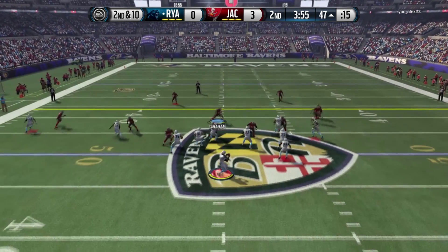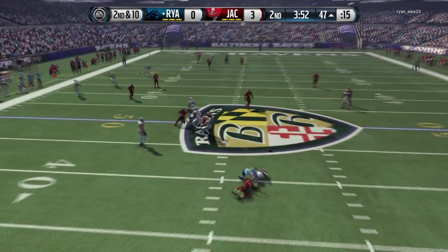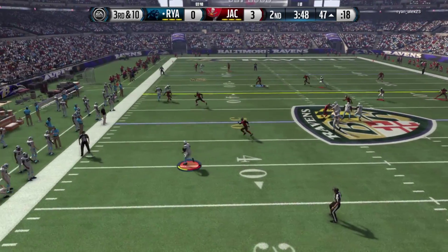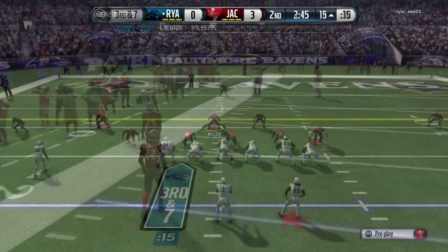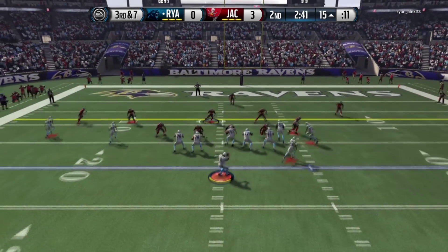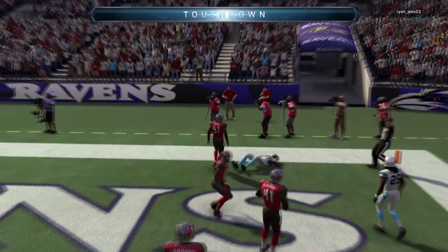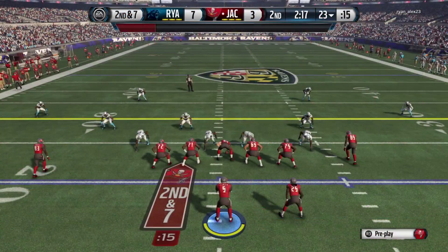Dropping back again, scrambling to his left — bad idea. We nearly got the sack and a fumble. This guy keeps rolling out to the left with a right-handed QB — he's not left-handed, why are you doing that? But he still dots me up again getting the first down. He's in the red zone, drops back, rolls out to his right — which is the right way to go — and dots it up again for the touchdown, going up seven to three in the second quarter.